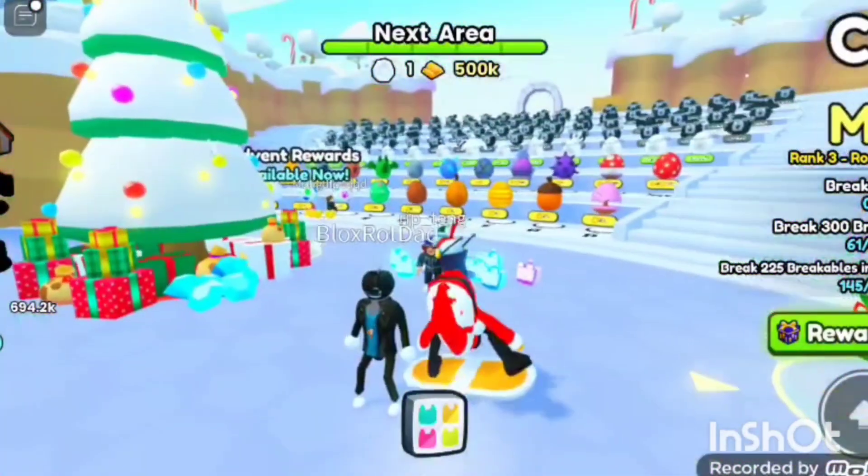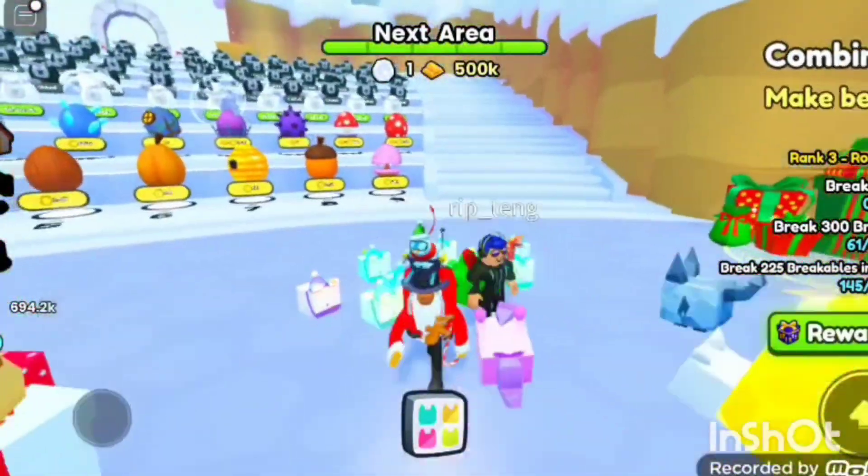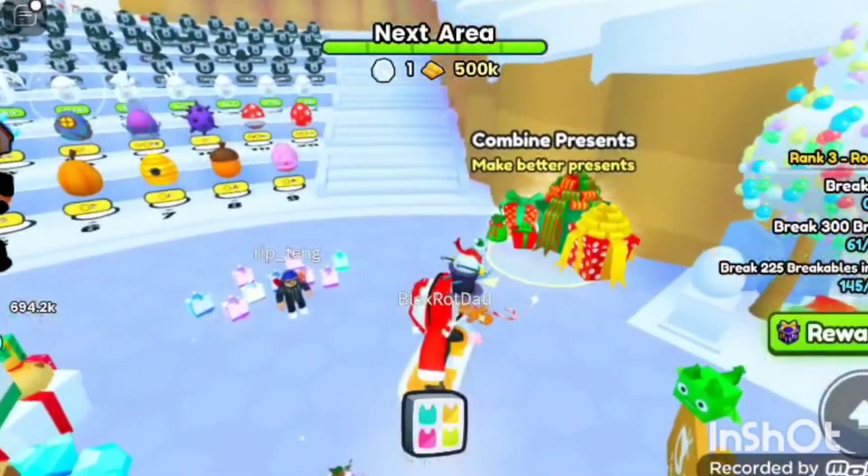It's less pay-to-win. It's what? It's less pay-to-win. You can buy multiple eggs at once. Hoverboard is free.